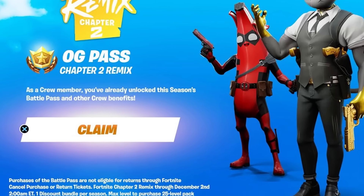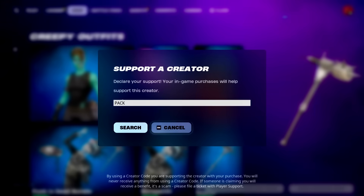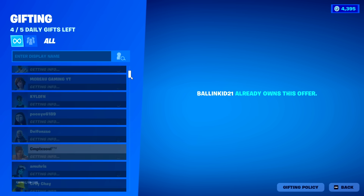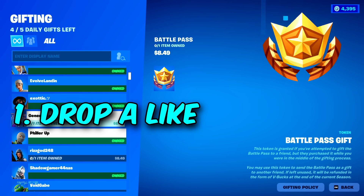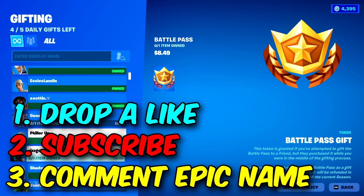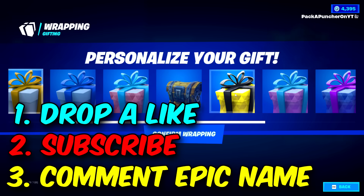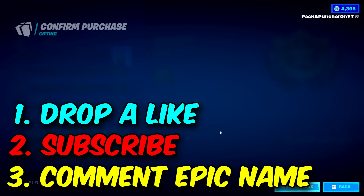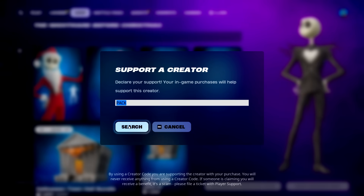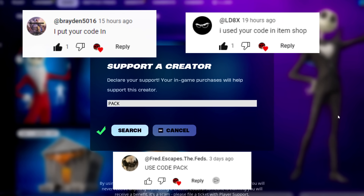If you need a Chapter 2 Remix Battle Pass for completely free, drop a like on today's video, hit that red subscribe button, and leave a comment with your Epic Games name. I'll be choosing random people from the comment section to get added on my Fortnite account so I can gift them the new battle pass. Also, if you want to support me, go to your Fortnite item shop and use supporter code PACK, P-A-C-K.